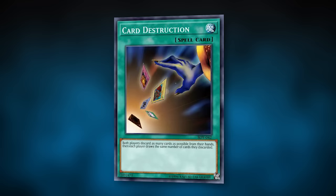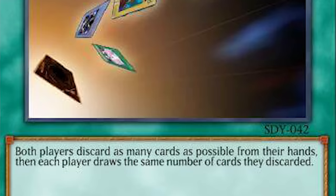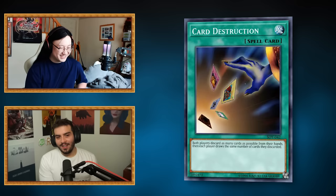Quick recap: we did this once and I don't remember a single thing about Yu-Gi-Oh, and I told you to give me more spicy cards, so this is going to be even worse than last time. All you gotta know is that graveyard good, special summoning really good. That's all you gotta know. Let's start off with the first card: Card Destruction. Card Destruction is a spell card — both players discard as many cards as possible from their hands, then each player draws the same number of cards they discarded. So graveyard good, and discarding cards puts them in the graveyard, so this card is good.